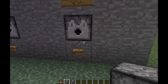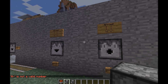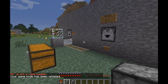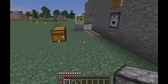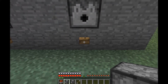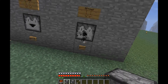Let me give you a demonstration. I'll set this up and load it. Okay, let's go ahead and hit this button. Now you can see it spit out an arrow — nothing too fancy. But now if we come over here and stand in front of the dispenser — there we go, see I got hit. That's the difference between the dropper and the dispenser.